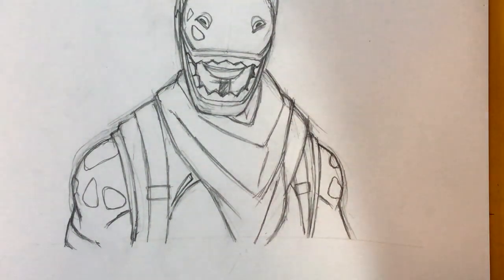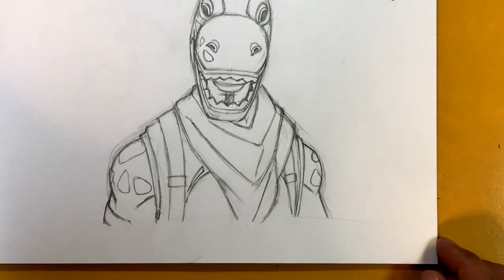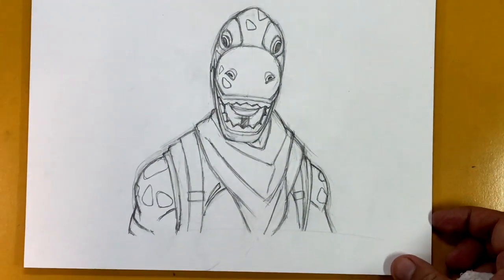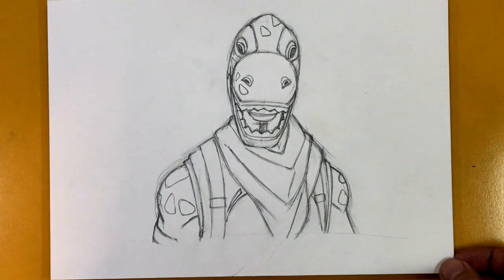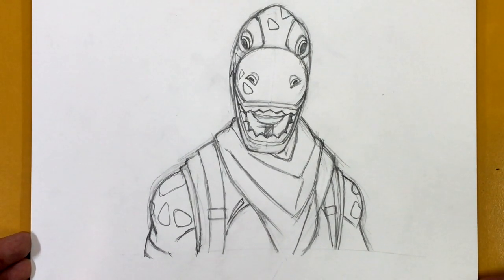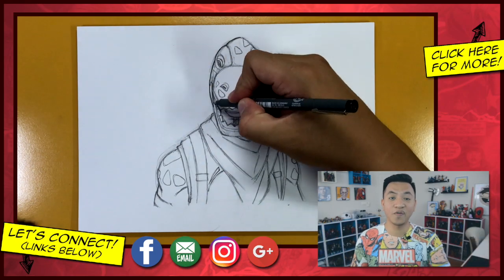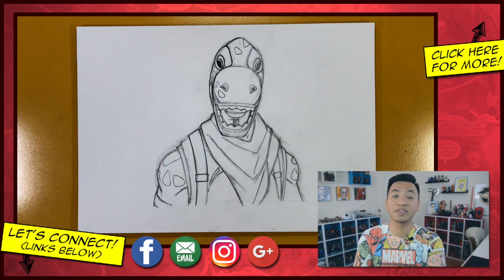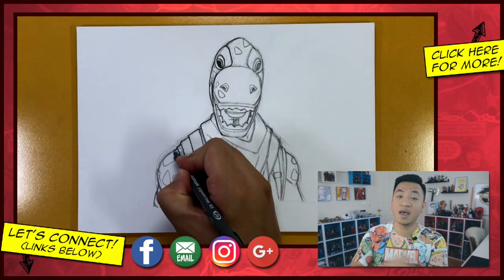I believe that's everything — let's zoom out and take a look at our drawing. Not a bad one! Let me know if you guys like this rare Bronto skin. I hope you guys enjoyed this tutorial and have been enjoying Fortnite Season 10. Let me know in the comment section what your favorite skin is and what skin you think we should draw next. Thank you so much for tuning in all the way to the end — I hope you guys are proud of your drawings. Head over to the Google Plus community and Instagram to post your artwork and tag me so I can see it.